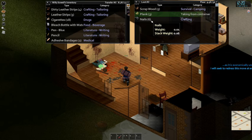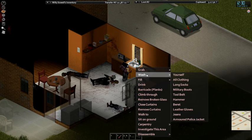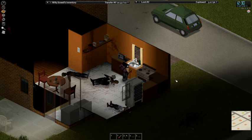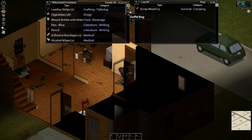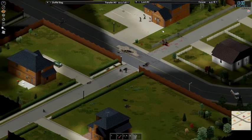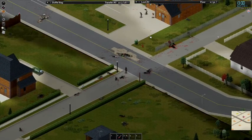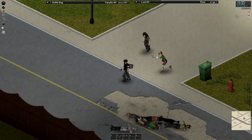We are going to grab these planks and a bunch of nails that are on the floor. We're going to clean the leather strips and fill up all of our various bleach bottles with water. Going to take the doorknob as well for when we need to build a door into our base. We have three planks which is enough to board up one window, and there are a handful of zombies right by our base again — which is why we need to build up our defenses sooner rather than later.